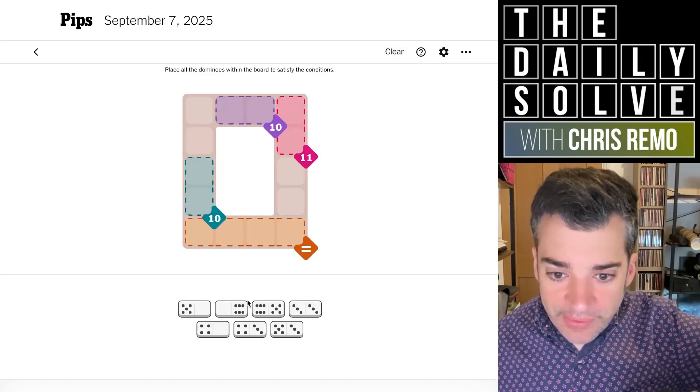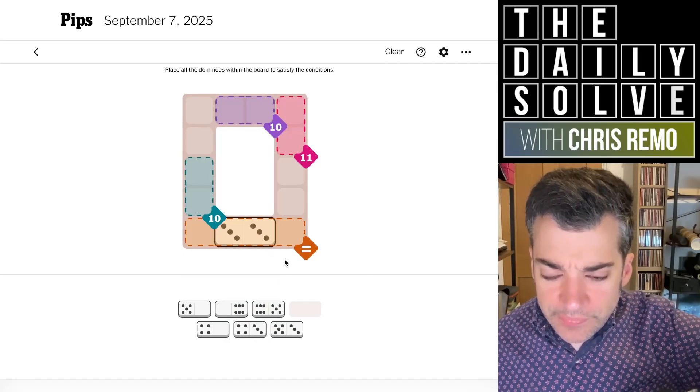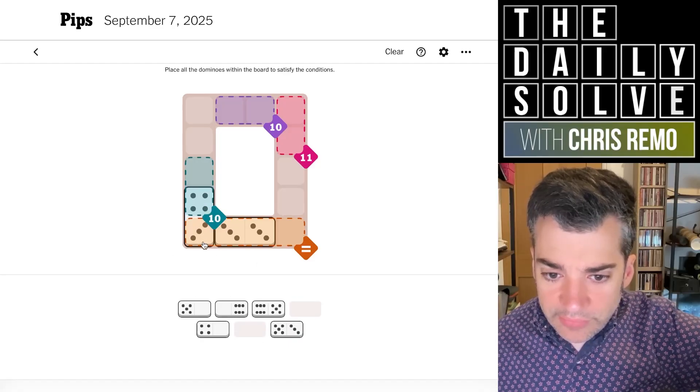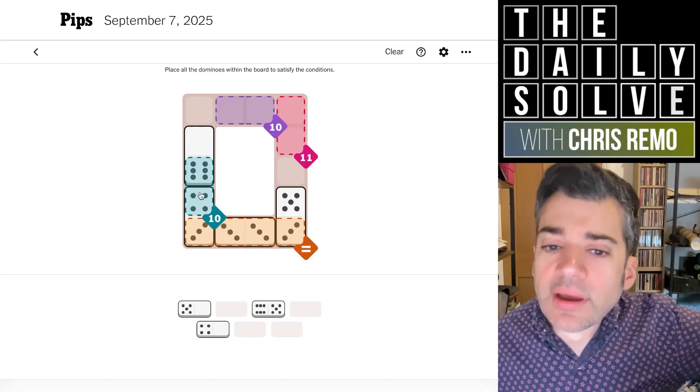Let's just clear this. I'm going to put the double three back because I'm sure that's correct. So where did I go wrong with that? If that's a three and a four, we would then need a six, which would preserve our fives. This three would then need to go here. And now we've used that five. Yeah, I think I'm making the exact same mistake I did last time.